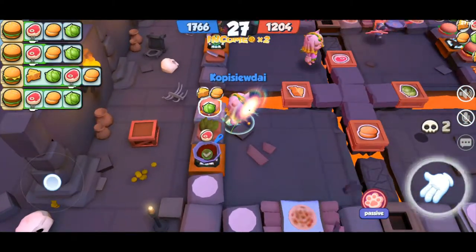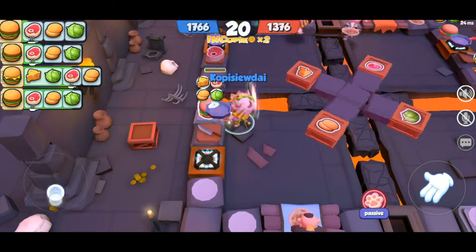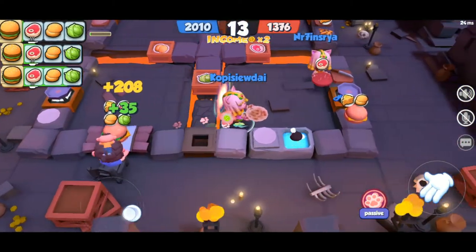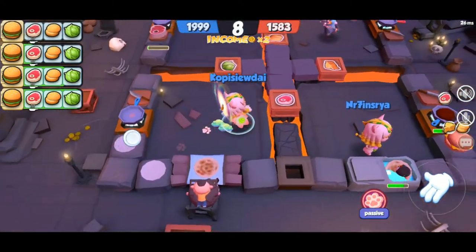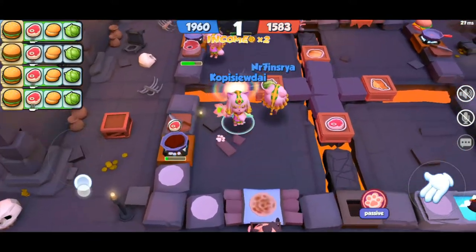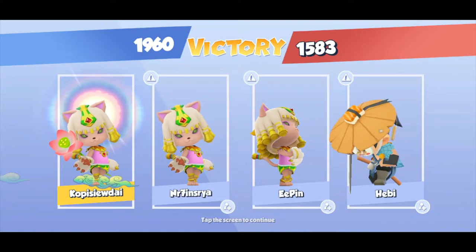Bestats are easy to get — you just have to complete the trophy route. You get the bestat when you obtain at least a silver rank in the trophy route, and you also get her skin, which is the one shown right now, also in the trophy route. That's the end of this episode — hope to see you in the next one!